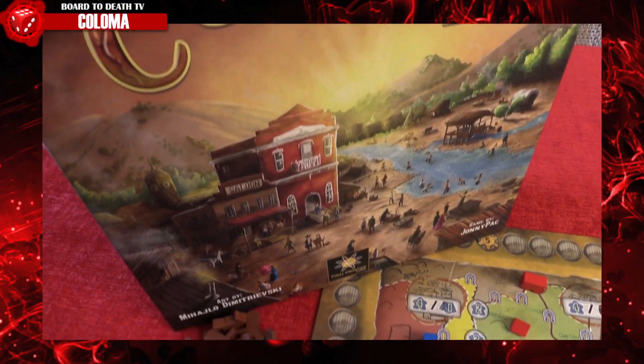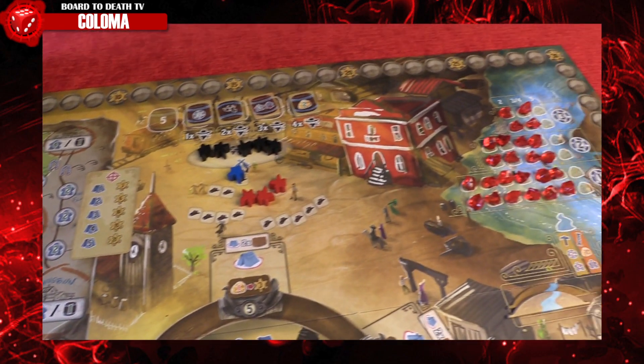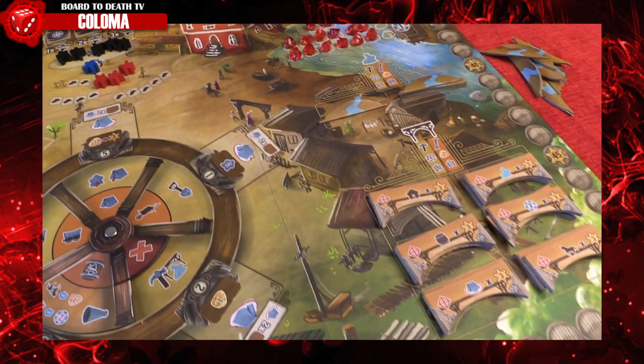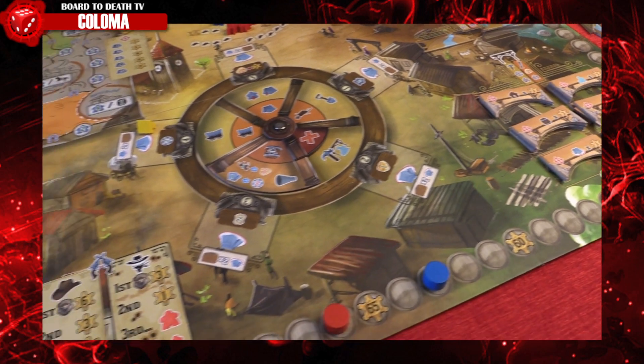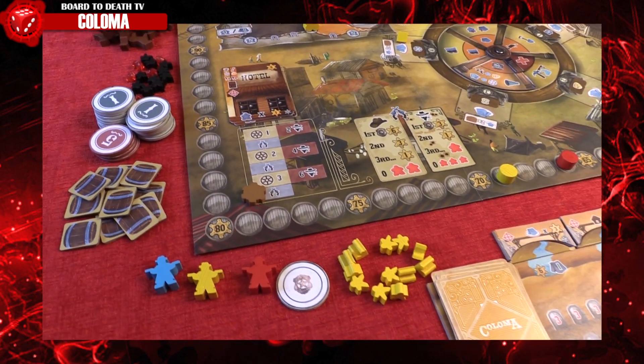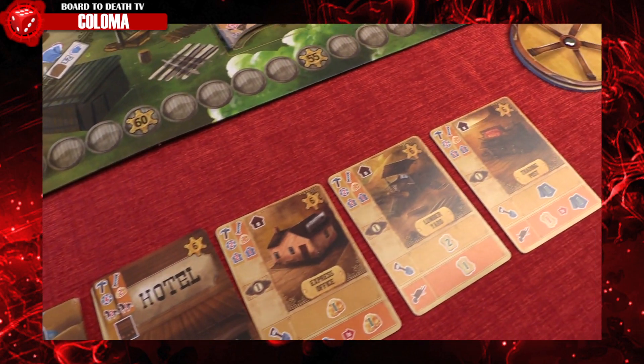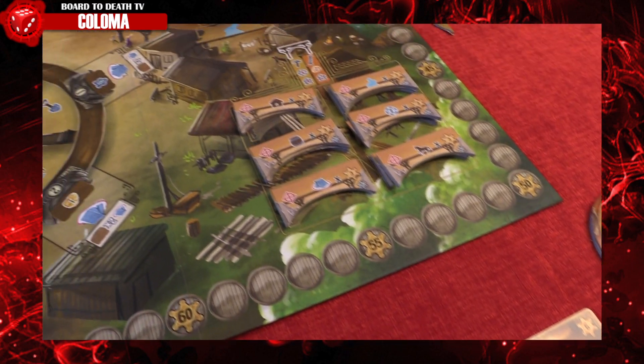Coloma is an interesting action-taking game with good tactical and strategic elements and very little luck. You have a small dose of bluffing in your site selection and there's also a small take-that element. This is just a prototype and we had lots of fun with it — can't wait to see the final version. The artwork is right on the mark and the icons are clear and easy to understand.